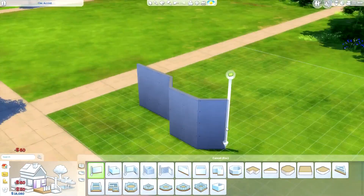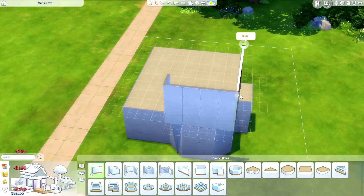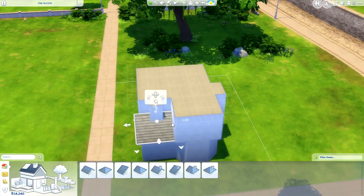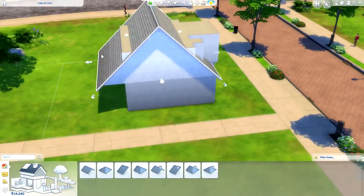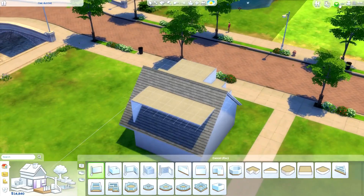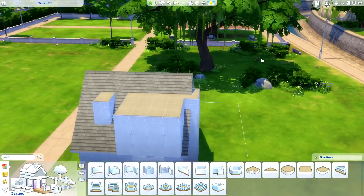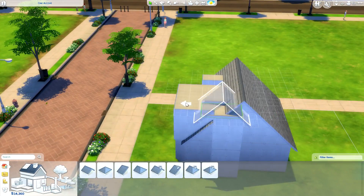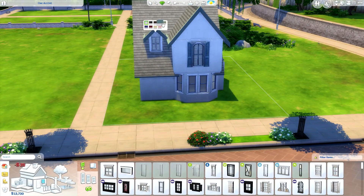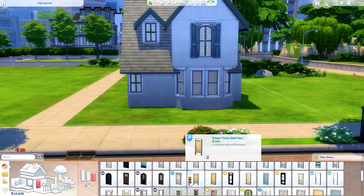Hello, welcome back to the channel for yet another speed build. The other day I was playing around with the toddler stuff pack and I saw these big balloons that you can actually resize, and I got this wild idea to try to recreate the house from Disney Pixar's Up — which I was quickly regretting mid-build because even though this house is simplistic, it isn't my build style. I was struggling so bad with the roof.